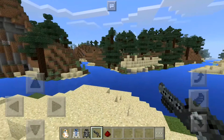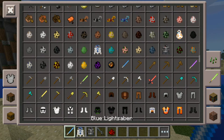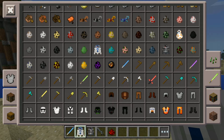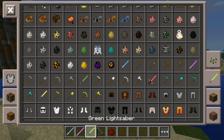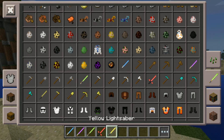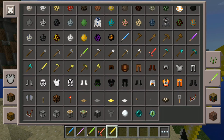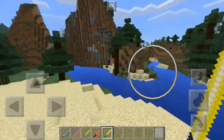Next up is the lightsabers. We have the blue lightsaber — I think it's equivalent to the wooden sword. The purple lightsaber is a stone sword, and the green lightsaber is the iron one. The red lightsaber is a diamond sword. Oh, there's another one right here — the yellow lightsaber is the golden sword.